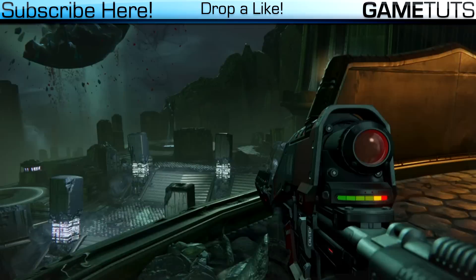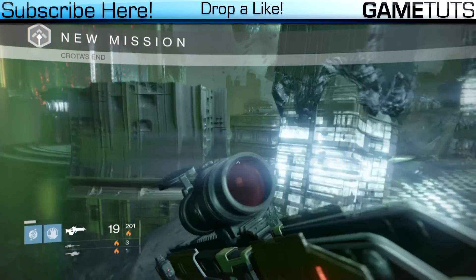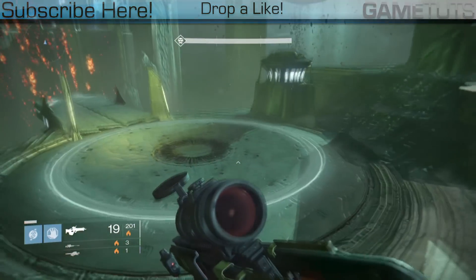Starting off, all you gotta do is spawn and go down and jump on the pad that forms the bridge. This starts as part of the mission and everyone will start spawning.